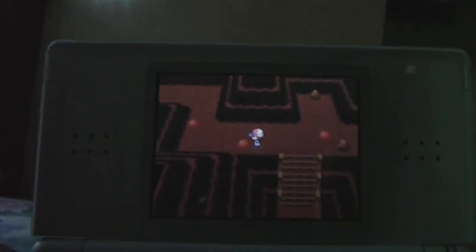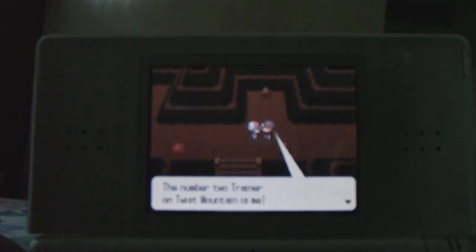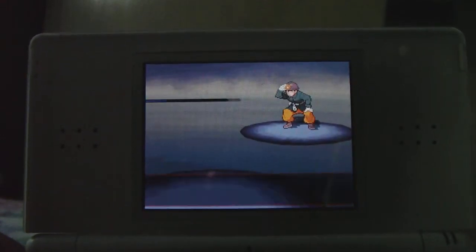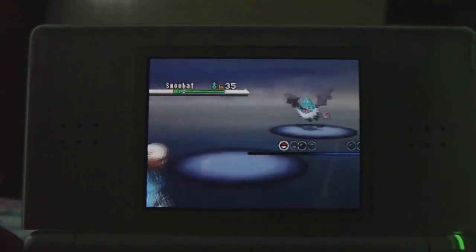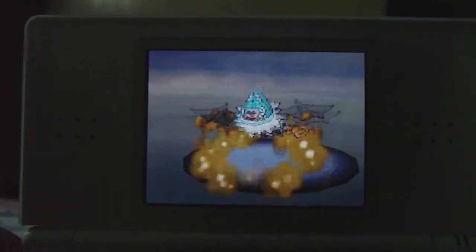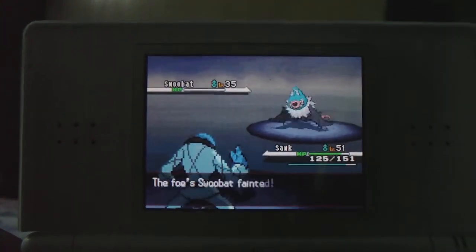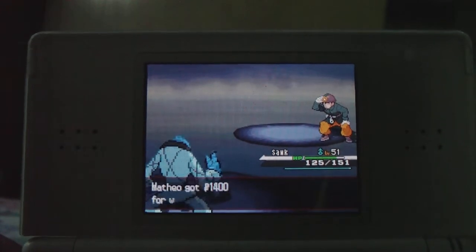Now we're going up into this realm of Twist Mountain. There's an item on a mound — another Stardust. Someone is hiding under here: the number two trainer on Twist Mountain is Worker Heath. Heath's going to use his Swoobat. I choose Sock. Let's end this with Rock Slide — and it's out! From now on, you are the number two trainer on Twist Mountain! I hope to meet the number one person on Twist Mountain.